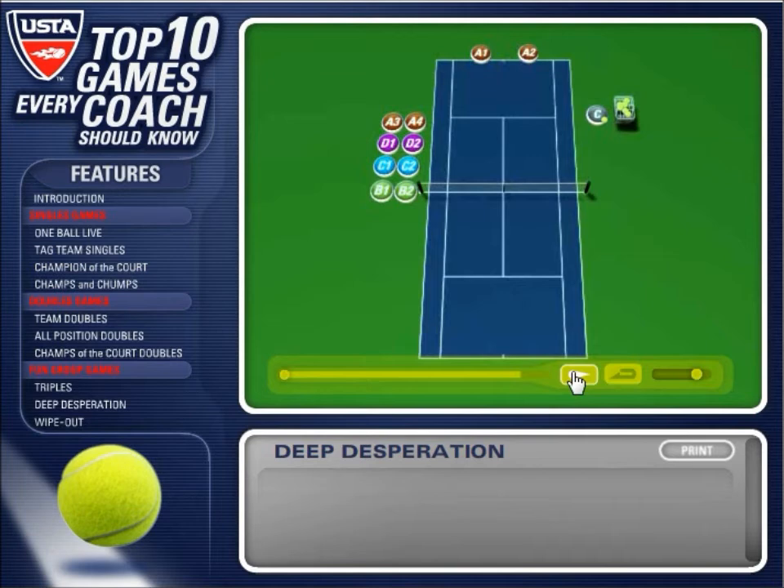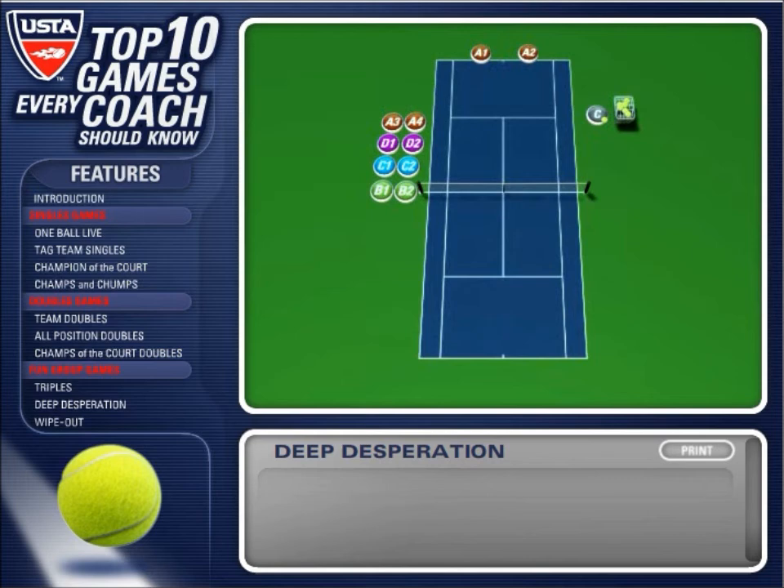Deep Desperation. A minimum of ten players is needed for this game. A doubles champion team is placed on one baseline. All other players line up with a partner at the net post. The first team at the net post takes position at the net. The coach begins each point with a high lob to the open court.